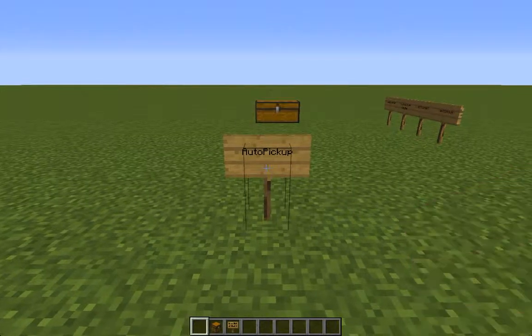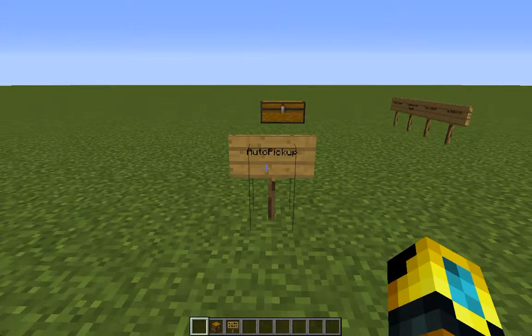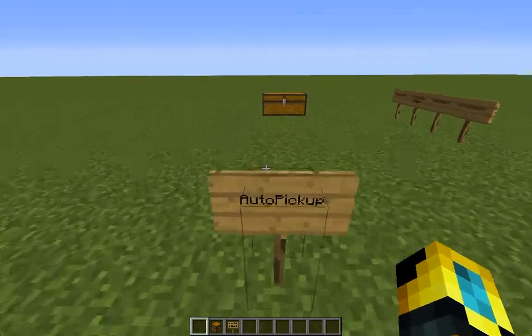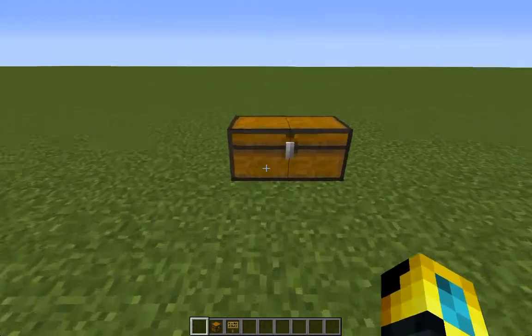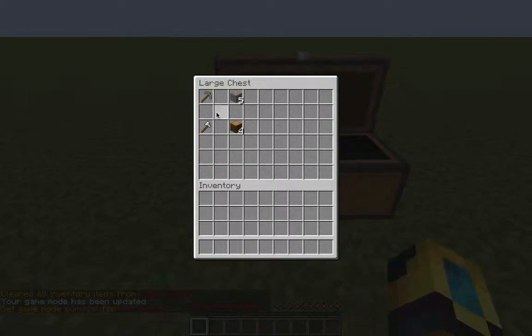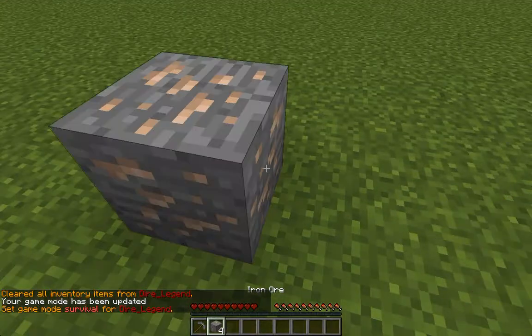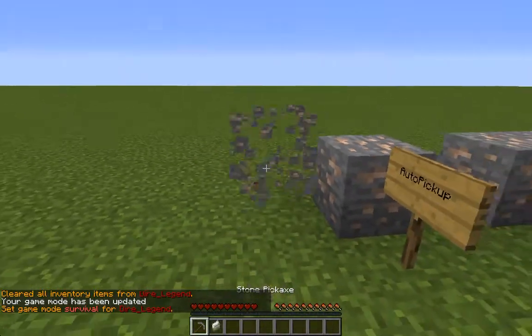Hey, what is going on guys, Eli from the Craft Gang here. Today I'll be going over the plugin Auto Pickup. Basically the idea of this plugin is it will automatically do some stuff for you, like put blocks into your inventory when you mine them. So if I go ahead and get into survival, get a pickaxe and some iron ore, go ahead and mine it — boom.